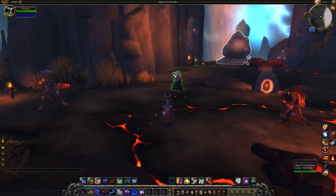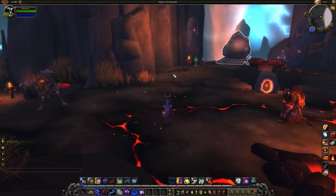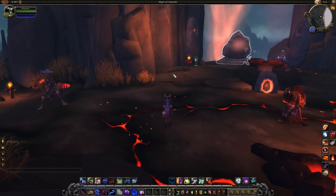Secondly, this is alpha, meaning that anything and everything, potentially, that you see here is subject to change and might not reflect the final product. Things have been changing quite a lot in the alpha, so hopefully things won't change too much with the class halls and this will still be decent information, either a little bit later on or when launch actually comes.